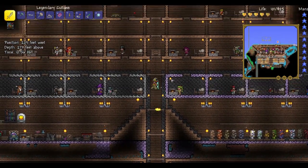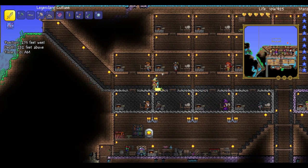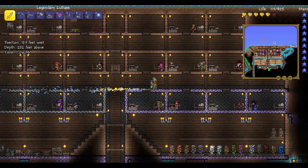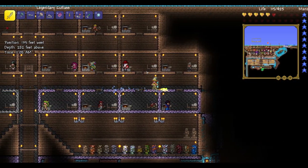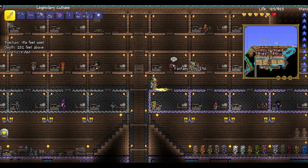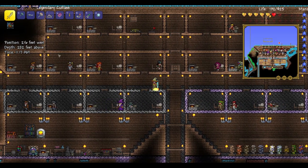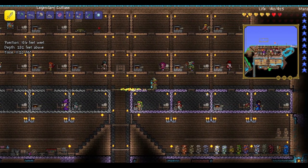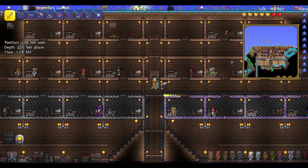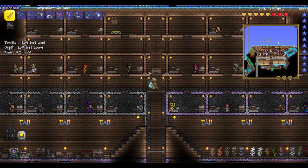Up here we have the NPC housing commune. I know it's probably not the most ethical thing, but the NPCs — they're not that important actually, except for the pirate, the witch doctor, and the party girl, the merchant, the guide — the guide is actually kind of important — the nurse. Those are really the only important ones. I suppose the dryad is semi-important.